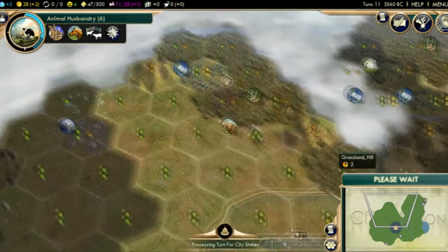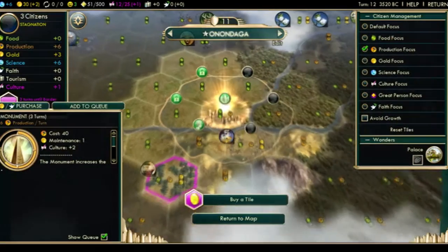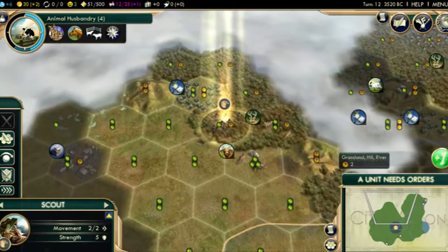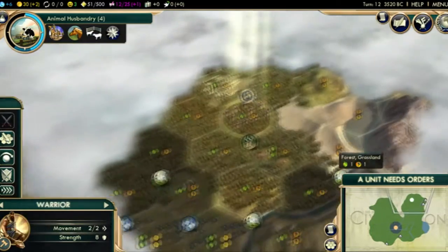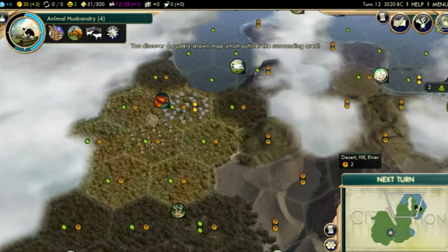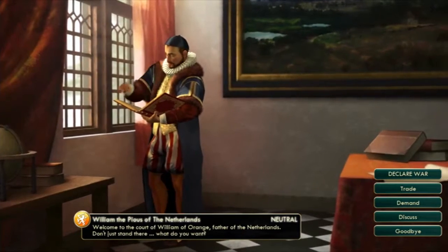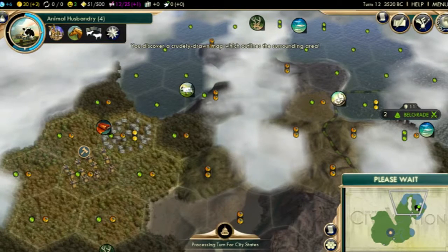Getting some good exploration in here. We will grow in two turns. Found a ruin — excellent. So now we should be getting to the point where we need to start considering where our second and third cities should be. I don't quite see enough land yet to start thinking about it. Perhaps when I hit Pop 4 I will work the incense, but at that point I'll preferably be building a settler. And we have discovered a crudely drawn map, which is probably the worst ruin, but I guess it makes sense to balance — it would be a rather overpowered start to get two amazing ruins.